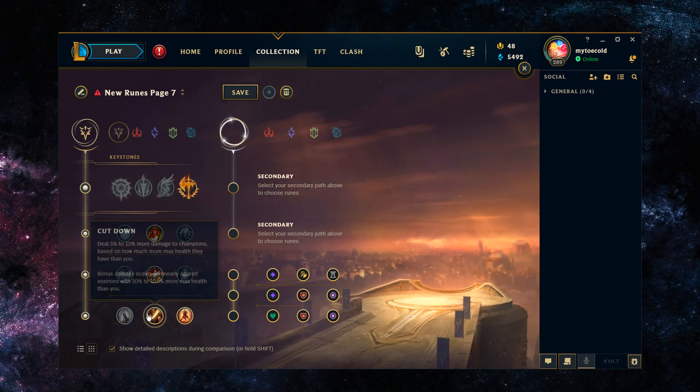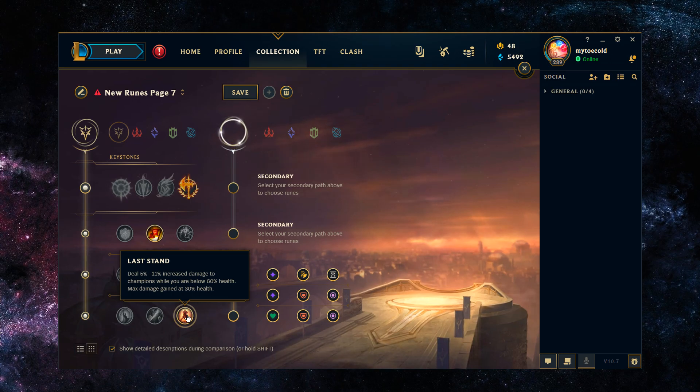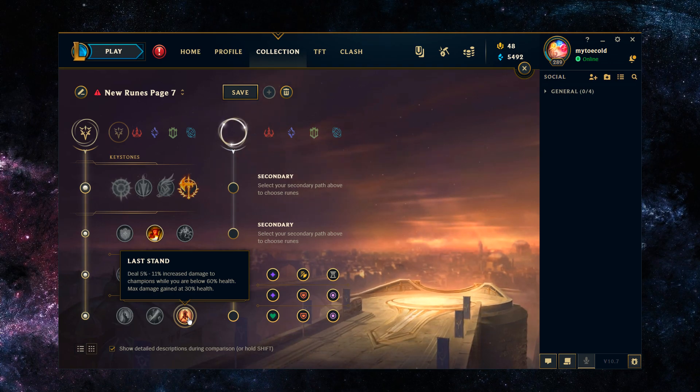For the fourth rune, your best bet is Last Stand. You have the option of dealing more damage to low champions with Coup de Grace, dealing more damage to max-health champions with Cut Down — which is your worst option — and then dealing more damage based on how much health you're missing with Last Stand, which is obviously so synergistic not only with Conquer and Triumph but also with Zac's kit overall. With Last Stand you deal 5-11% increased damage to champions while below 60% HP, and the max damage is gained at 30%, which Zac can reach really easily because he's spending his HP to cast his abilities.